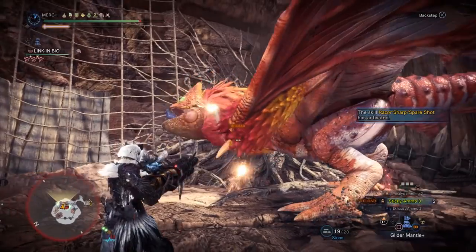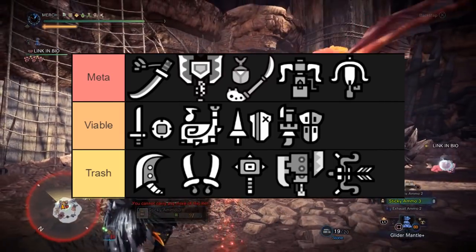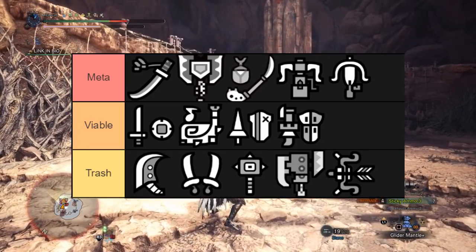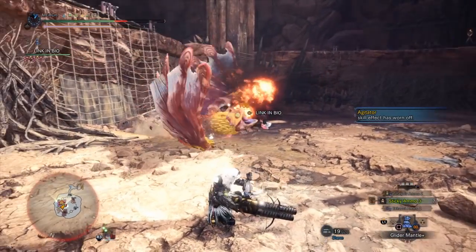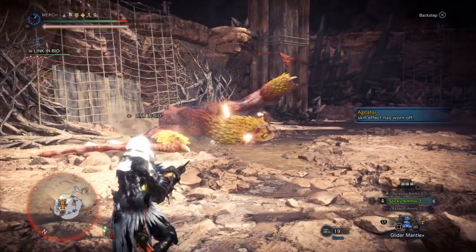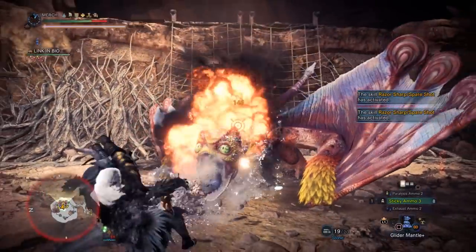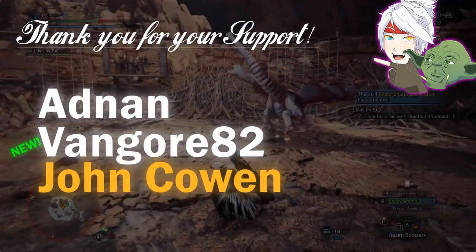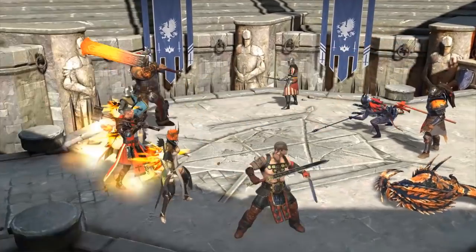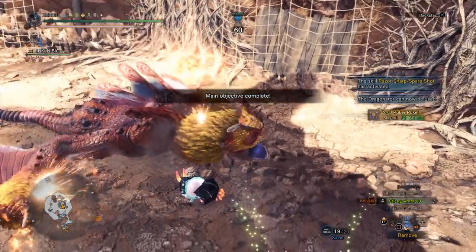So those are all the sets. I'll put a chart on screen summarizing which Rajang weapons are the best new meta option for their class, which are viable, and which aren't worth using compared to other options. That's it for today — this video took a lot of time, effort, sweat, blood, and tears, quite literally, as I tore my Achilles tendon in the gym last week and I'm mostly bedridden. If you enjoyed or found it useful, please drop a like, subscribe for more Iceborne content, and thanks to my patrons and to Raid Shadow Legends for sponsoring. Click my link for free 50,000 silver and an epic champion. Thanks for watching — see you in the next one.